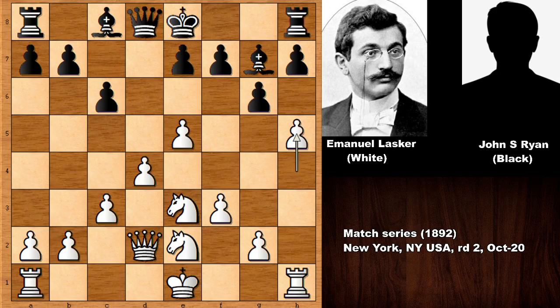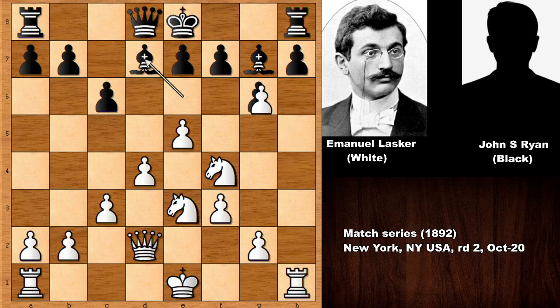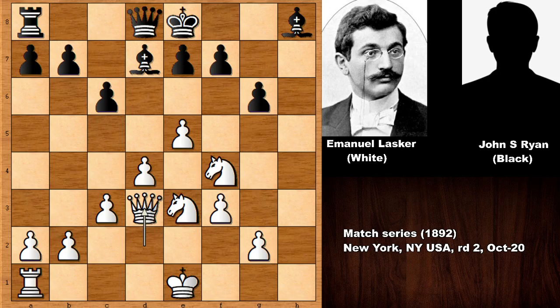c6, h5 by Emmanuel Lasker moving forward. Bishop to e6, attacking the bishop, and bishop goes back. We see simplification — capturing the pawns, exchanging the rooks, queen to d3, and we have queen to b6.